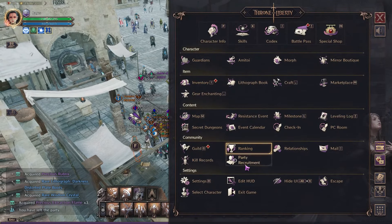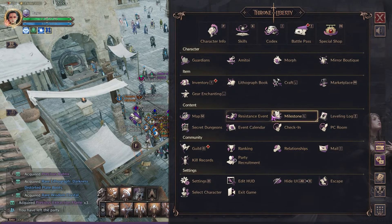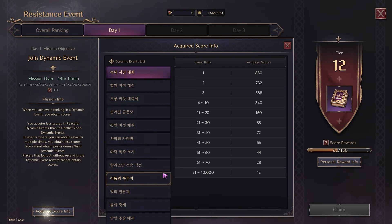Here are the percentiles from 1 to 1000. You go to this menu by going into escape, then into your resistance event, and then look at your acquired info. Now that you can see your acquired info, everything that you need to see is all there.